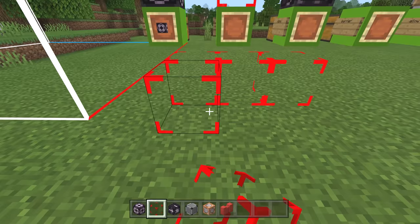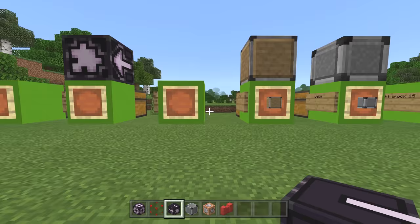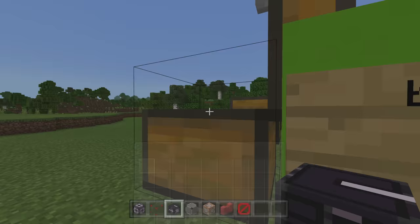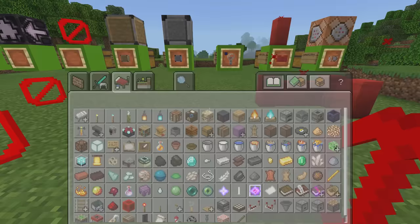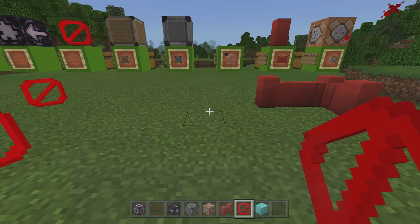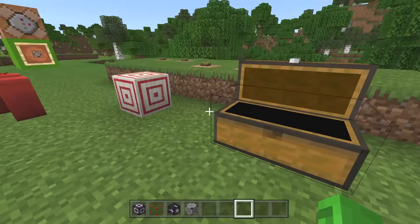Structure void blocks hold a place but once they're not in your hand you don't see them. Barrier blocks are here too. You can do whatever you want with your creative blocks — and while we're here, let's give ourselves a stack of diamonds. Now we want to go back into survival and show that you keep all the stuff you've collected.